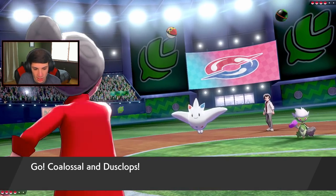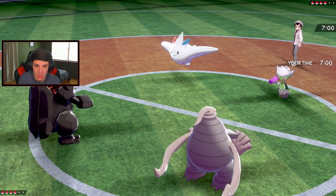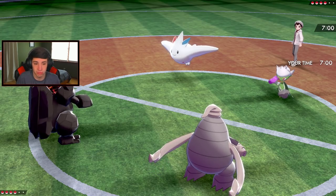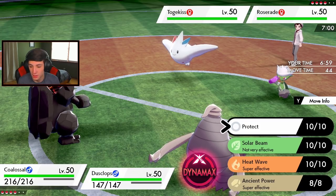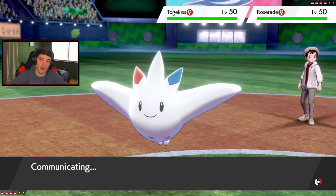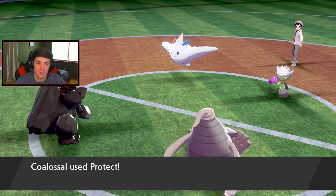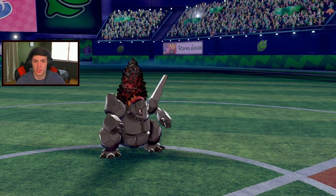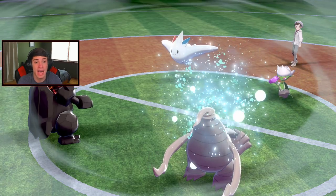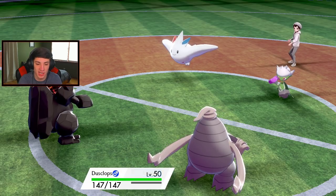He leads Roserade and Togekiss. Gotta run Trick Room now - I gotta run it! We see Focus Sash and Scope Lens - scary stuff! Let's roll the Trick Room. I don't know if I should Ally Switch next turn, but I'm definitely going to drop the Volcalith on Togekiss so it doesn't go for Follow Me. Sleep Powder comes out - oh on me! And he lands it! That's kind of scary. Wake up Dusclops! Wake up!